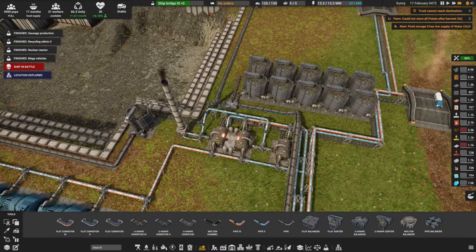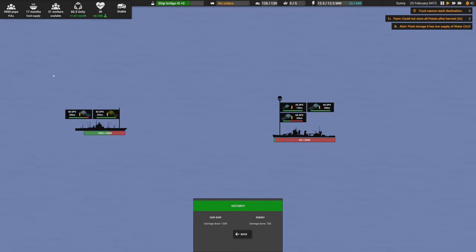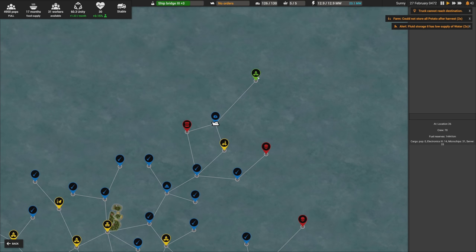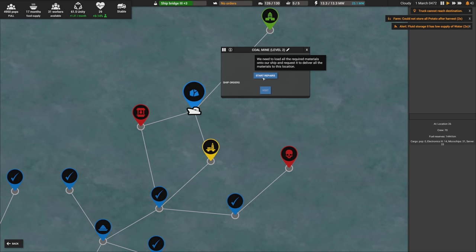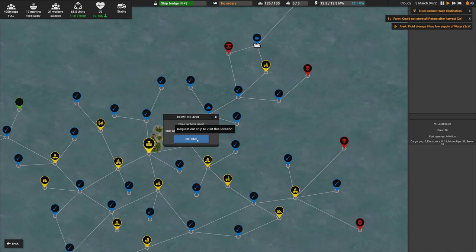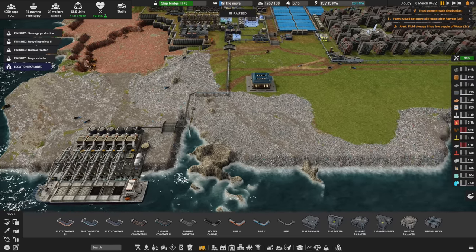We won that fight pretty handily. It looks like there's a green settlement as a reward — you're different, and being different means you're also interesting. We'll have to go and explore that next time. I think that's going to do it for this video.